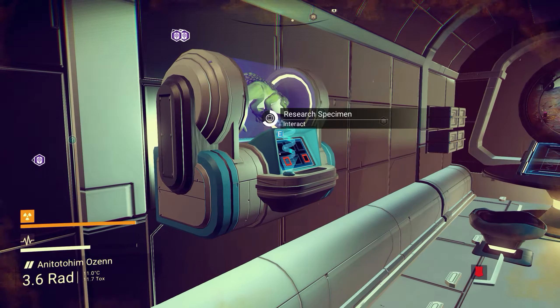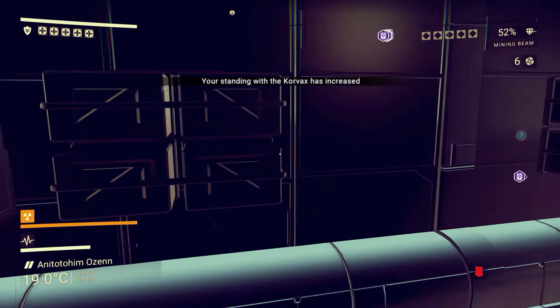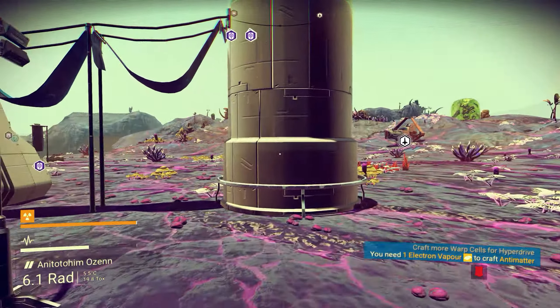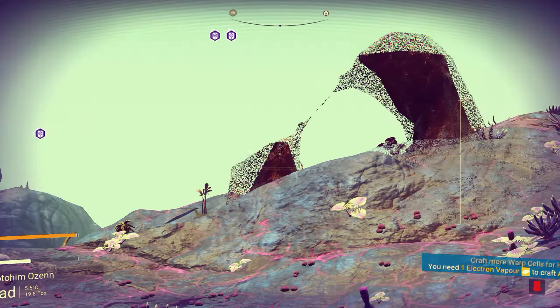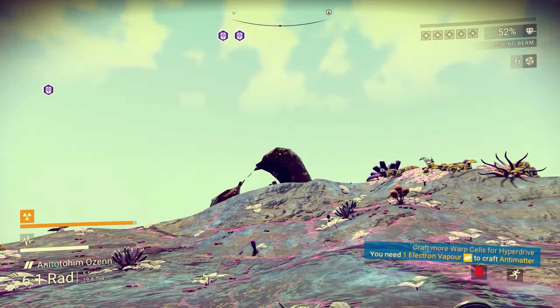I've got a research specimen. One thing I don't know is what your level with the different races gives you, whether it gives you access to things you would normally get. What's this stuff? I'm mining it. Iridium. I'll take it.